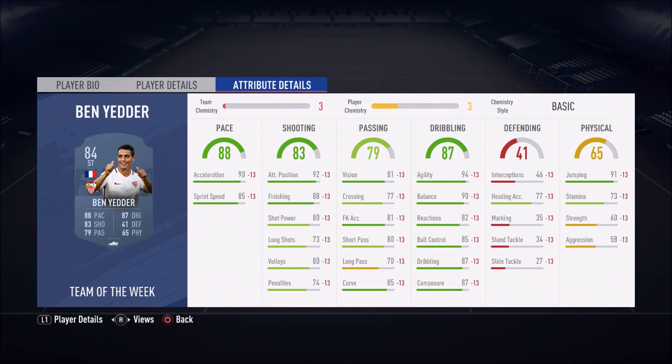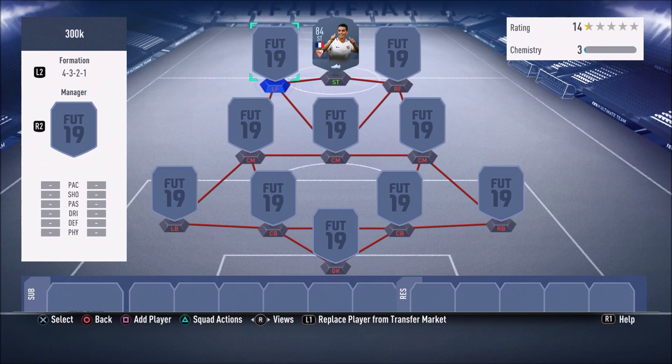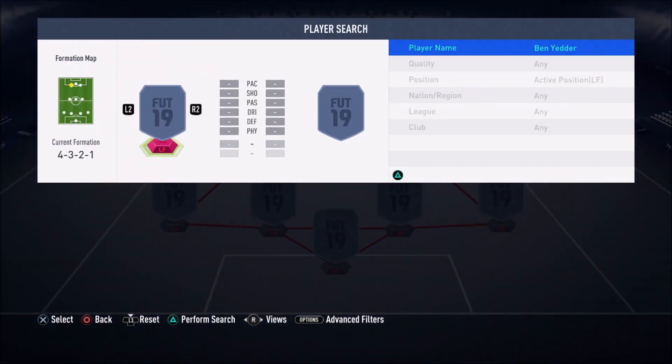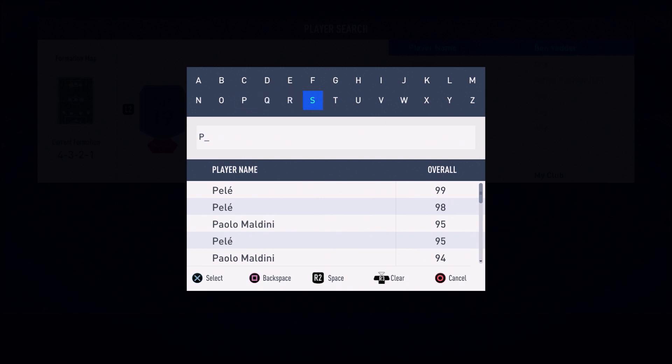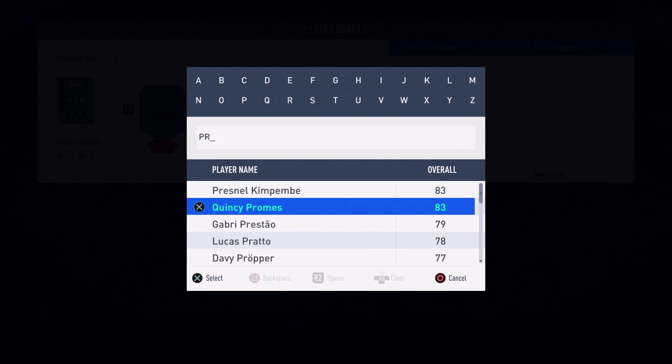Ben Yedda's got 90 balance, 94 agility, and 87 dribbling. He's absolutely overpowered — one of the best strikers in FIFA 19 outside of Ronaldo and icons, at a price range you can relatively afford. Wissam Ben Yedda is absolutely insane.